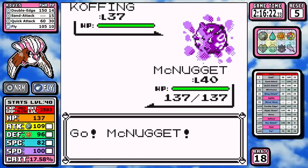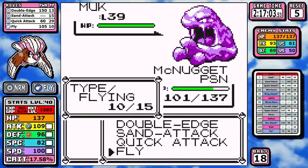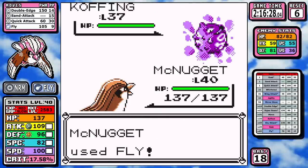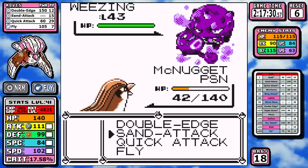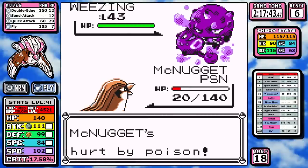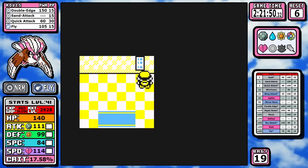After a standard Safari Zone visit and a return to Celadon Mart to test Reflect, it's time for Koga. I don't know ranges here — Double-Edge can't one-shot Koffing, the AI gets a chance to poison me, of course it takes it, and recoil plus poison is too much for a reset. On the next attempt I switch to Fly on Koffing. I still get poisoned on Muk, but navigating through to Weezing with low health, Pidgeot uses the invulnerable turn of Fly to make Self-Destruct miss — a first-turn victory on Weezing.